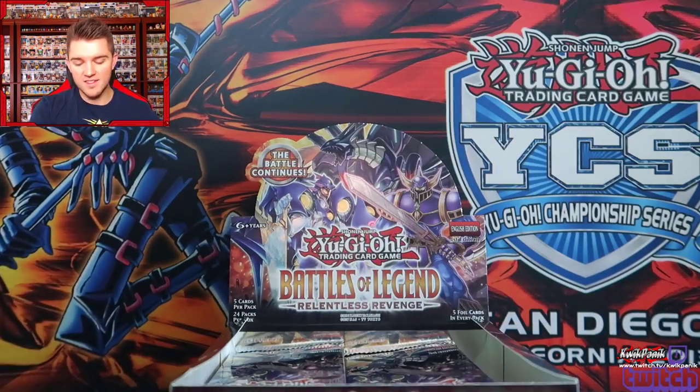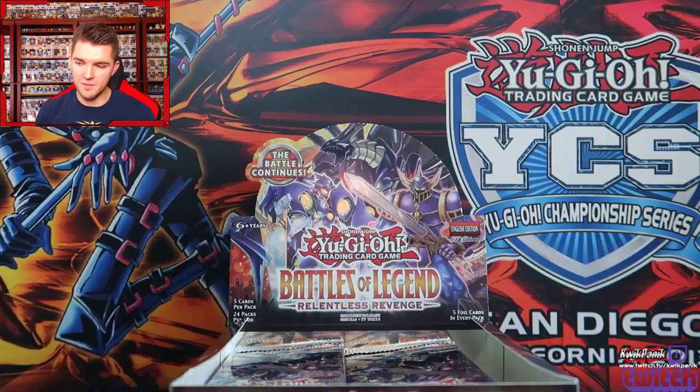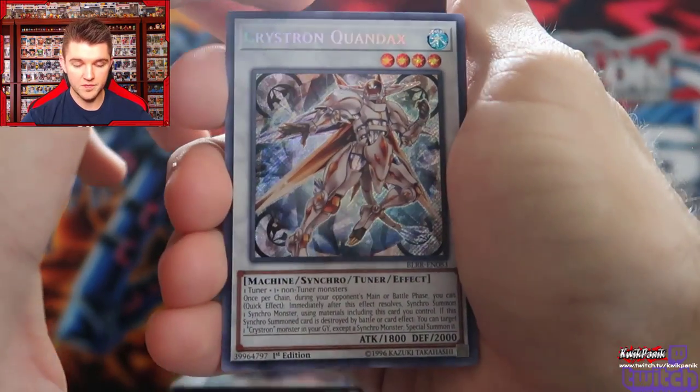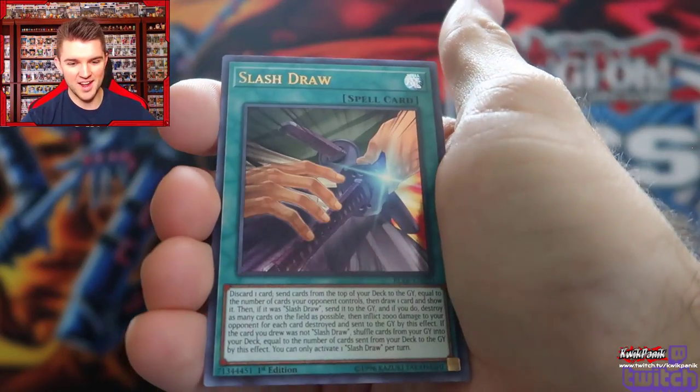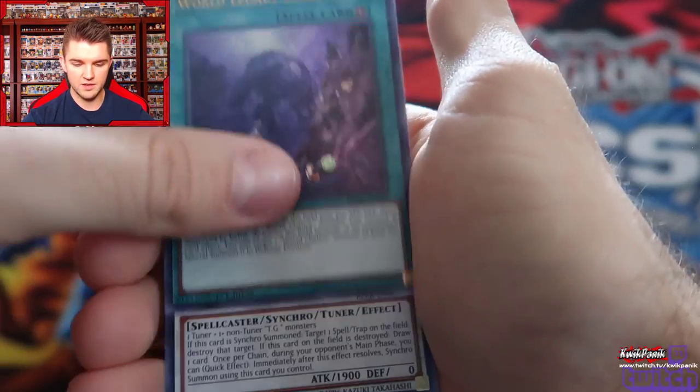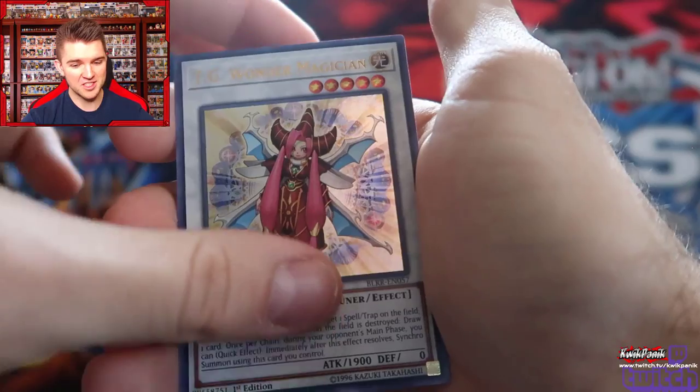Twice I've been in the playoffs for a prize card at a YCS and lost to Trick Stars — and it wasn't even like my life points reached zero, they just beat me in time. I'm not salty. Crystron Quandax, Slash Draw, World Legacy Discovery. Another TG Wonder Magician — I really don't need those.